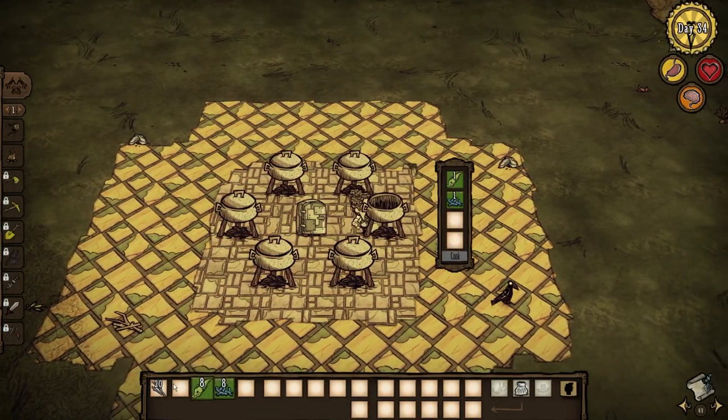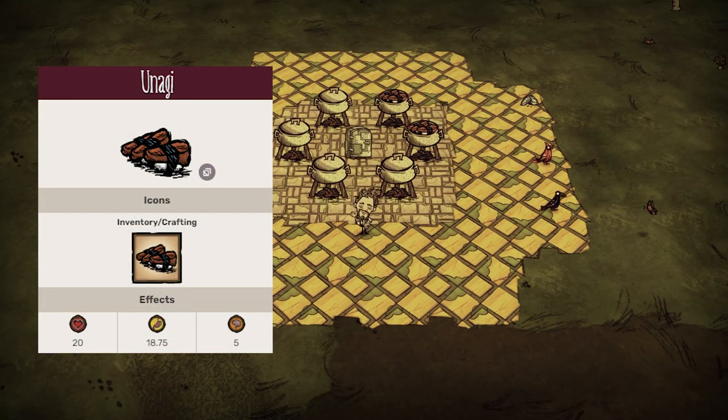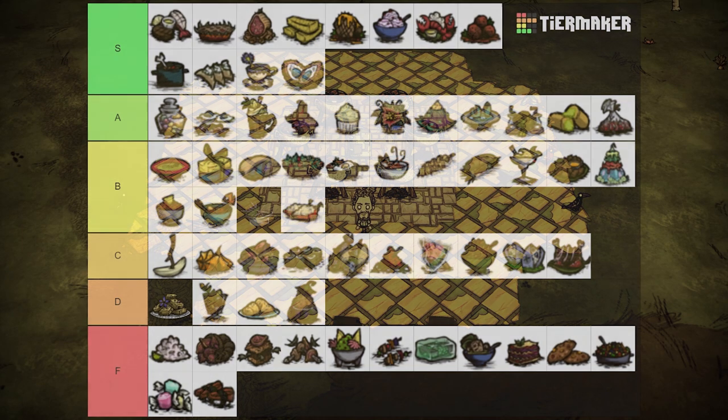Unagi looks good, but it's really worthless in the circumstances you would cook it in. With one eel, lichen, and some twigs, if you have eels and you're in the caves, just kill some spiders to make some surf and turf. I see no reason why you would make this… unless you're Warly. F tier.